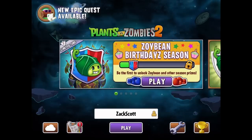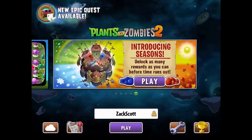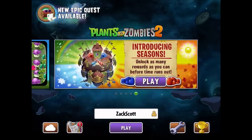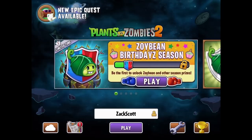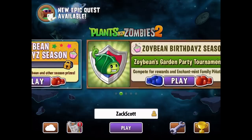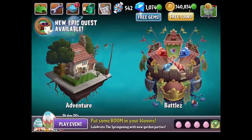What is up guys, Zach Scott here playing Plants vs. Zombies 2, and there's a brand new plant. It's the Zoybean, and you earn it by competing in battles for the new battle season. Seasons is a brand new restructuring of the battles mode. We're going to check it out together. New plant earned by playing the battles mode. The season runs all month — let's find out exactly how it works together and check out what the Zoybean is all about.